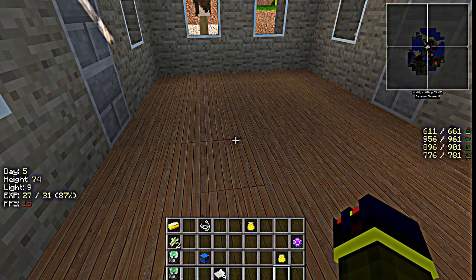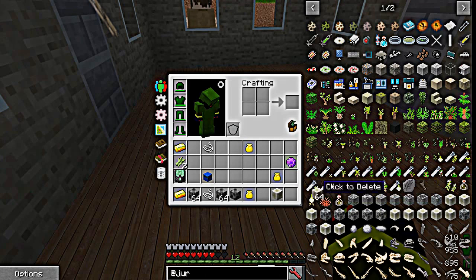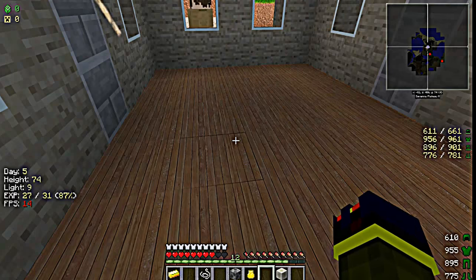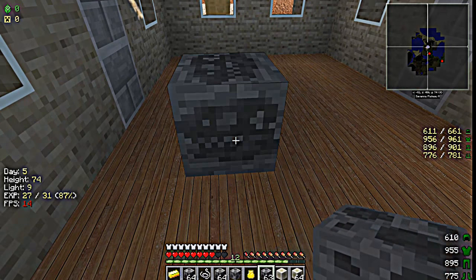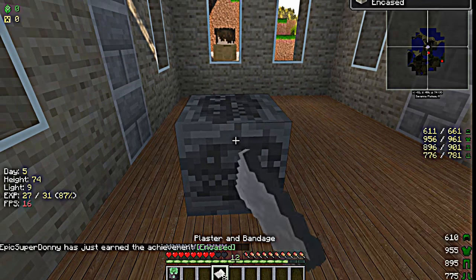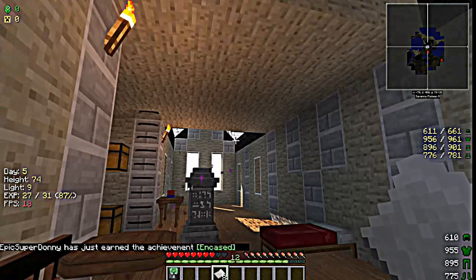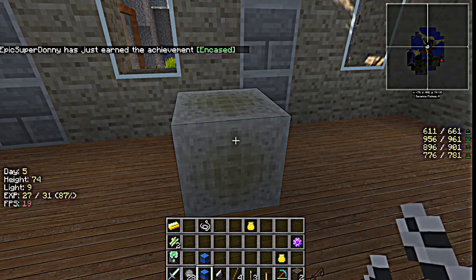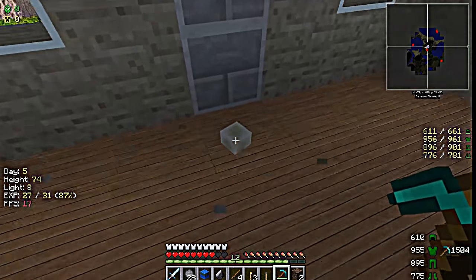So you'll take your fossil and your gypsum — you put that on there — that's what it'll look like. Then your plaster bandages. Okay, then you'll be able to mine it like that and you'll get a block of it. Bam.